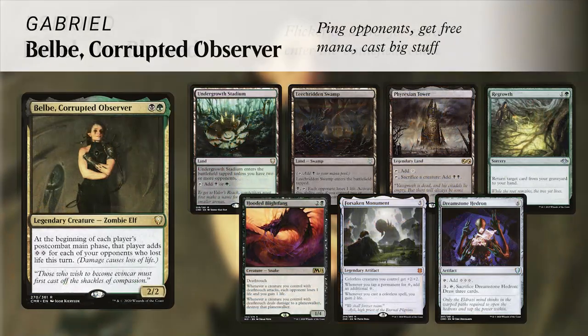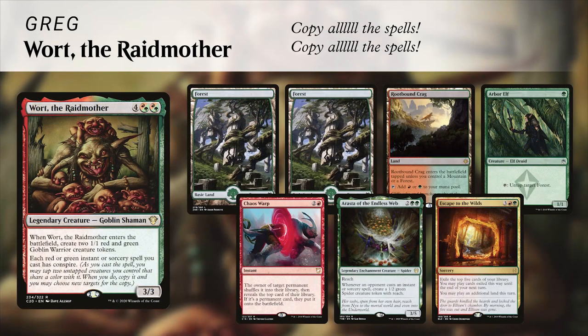Next up is Gabriel, bringing back Belby, Corrupted Observer. This Golgari deck is looking to ping opponents and get free colorless mana off Belby's triggered ability, then use that mana to cast big game-ending things. He kept a good hand with an Undergrowth Stadium, Leech Ridden Swamp, a Phyrexian Tower, a Regrowth, a Hooded Blightfang, a Forsaken Monument, and a Dreamstone Hedron.